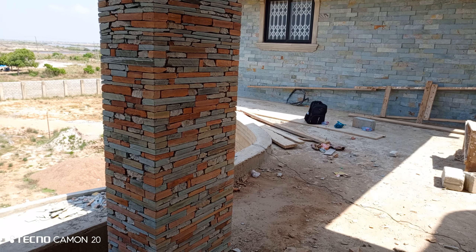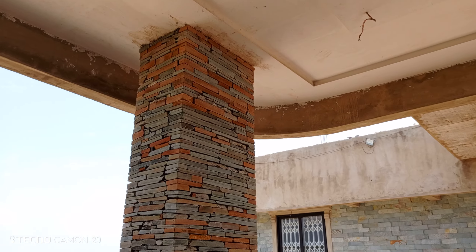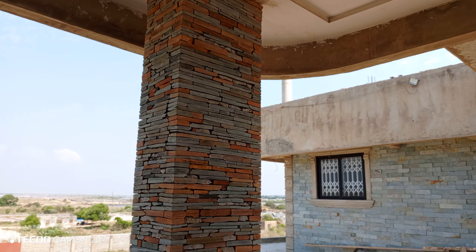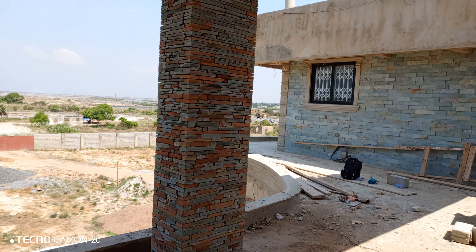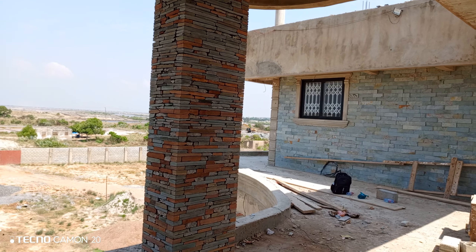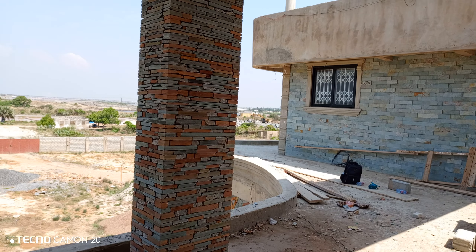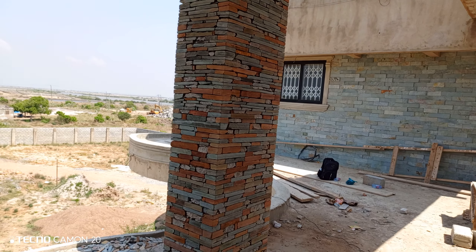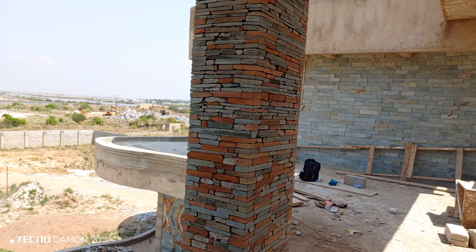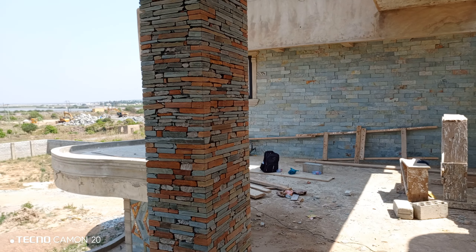Three thousand Ghanaian cedis without transportation, and even for this pillar you still need up to one carat worth of stone to design it. So assuming you want these stones to design your pillar like this, you would spend up to four thousand Ghanaian cedis to buy this stone from a shop. But this customer didn't buy it — it's for free. That is one of the major benefits.